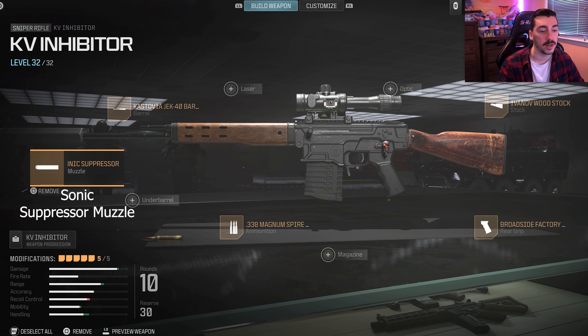Then for the ammunition — actually, a lot of people use the under barrel here, but I prefer the ammunition. Everything tends to hit a lot better because you get more bullet velocity and damage range. It's the 338 Magnum spire point or something like that. So that is the ammunition you want to use.